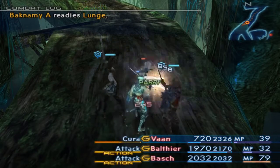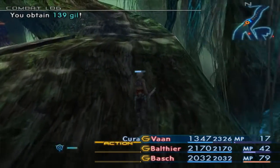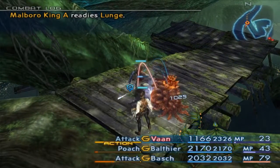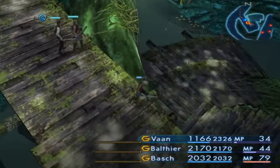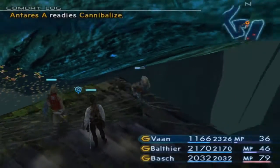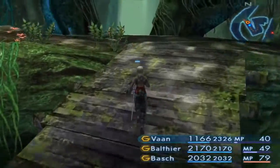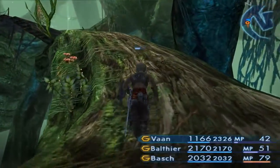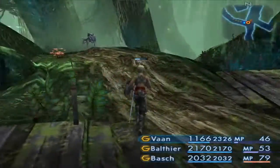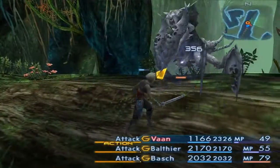These guys are quick to dodge — look at that, parry, parry, parry. Friggin' Marlboros. Is there anything down there worth taking? Treasure chests could be awesome, everybody. Remember — treasure chests could be awesome. And it's very likely that they're not, as was the case this time. Oh, something's feeding on a Chocobo. Maybe I should kill it before it gets too strong. Seems like a rational reaction — some animal getting stronger in the distance, I better kill it as quickly as possible. Video game logic.